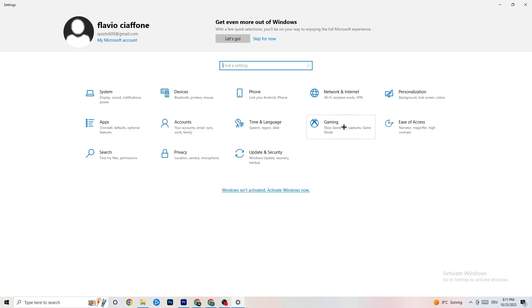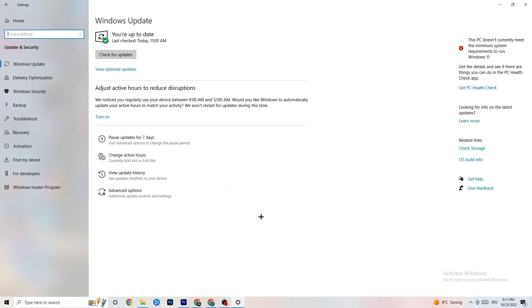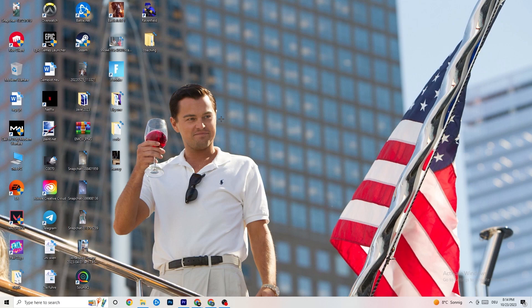Go back to main Settings and click 'Update and Security,' then 'Windows Update.' Check for updates — I really recommend keeping Windows up to date because this increases your system's performance and helps with every issue you're having. Update to your latest Windows version.